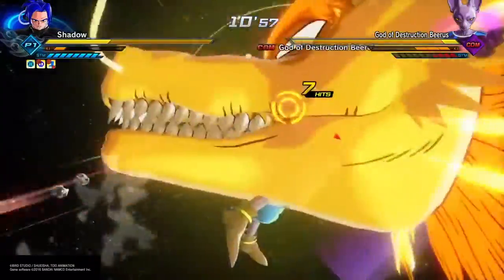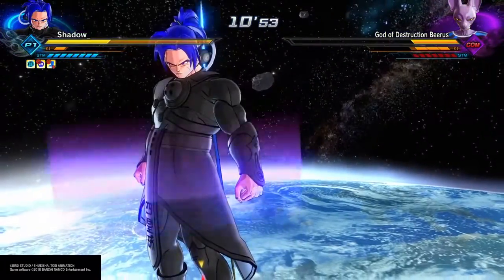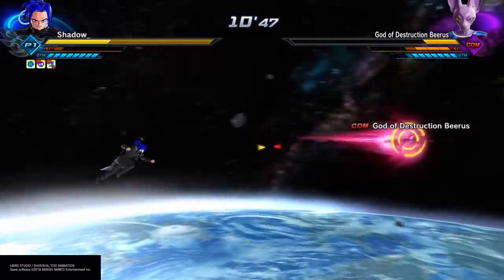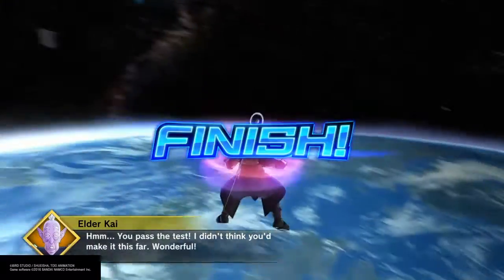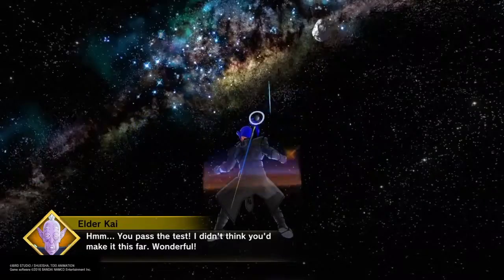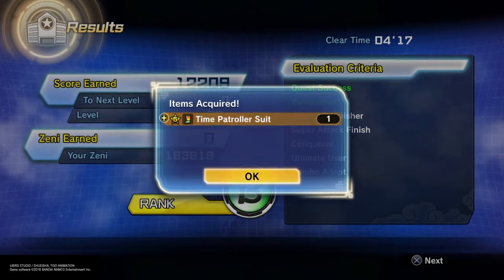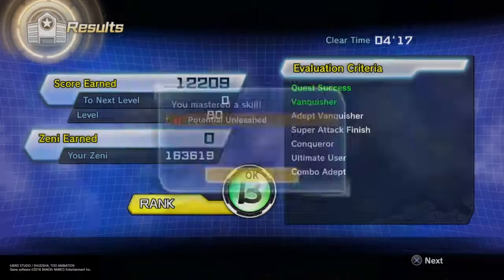Getting back to the main point — Potential Unleashed is relatively the same as Kaioken, and it's gonna do a lot of work for you. And there you go, I got the skill — it's a five-star. I believe it's better than Kaioken, in my opinion, because you need stamina. You're not gonna have a good time if you don't have any stamina.